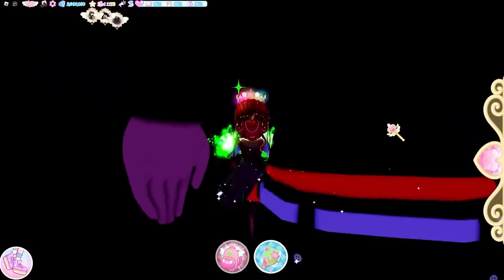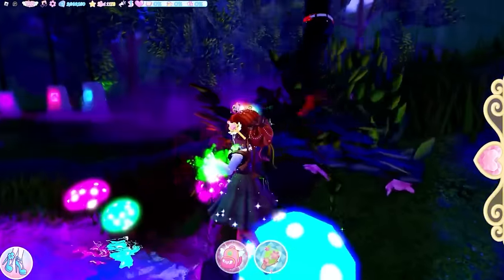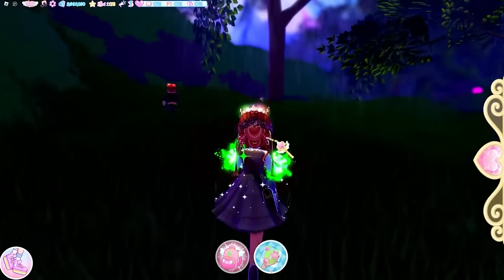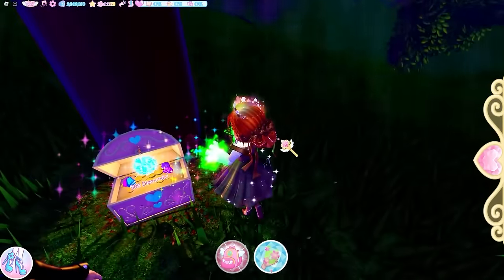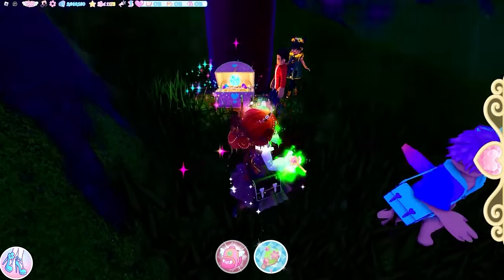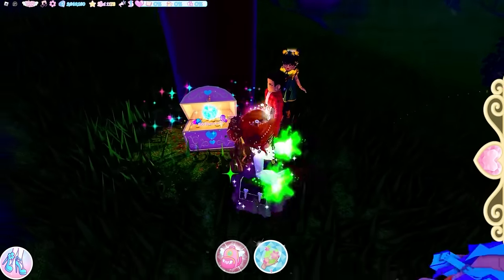Walk back out of the cave all the way up to the top. The next chest is literally just around this corner — walk up here and behind this big tree the second chest is located. This one has 500 diamonds. Rob and Webby, you can open this one. Go ahead and get yourself 500 free diamonds.